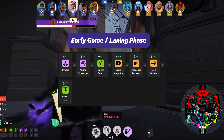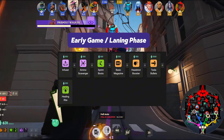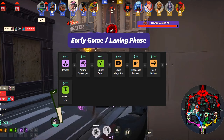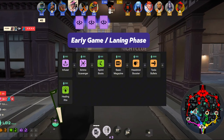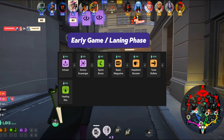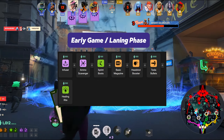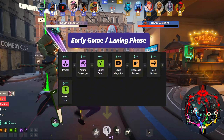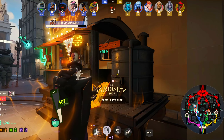Tesla Bullets are your main power spike in the early game, allowing high burst damage when you use Full Auto — especially when you hit headshots. If you find yourself struggling in lane, Healing Rite can offer good healing without returning to base, but you must remain outside enemy range as any attack cancels the item. You should sell this item later as it lowers in value as the game advances.